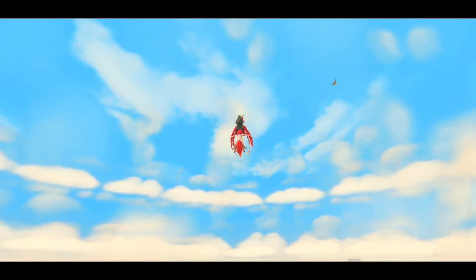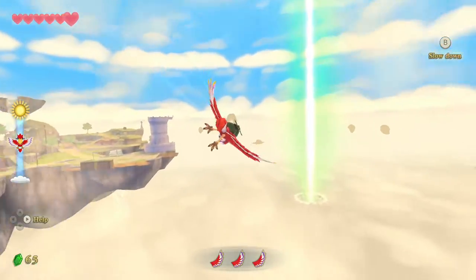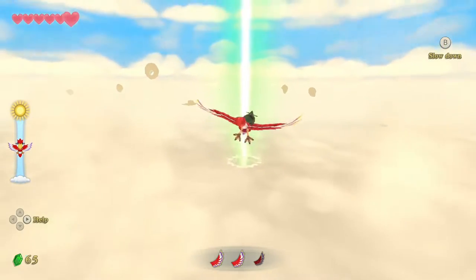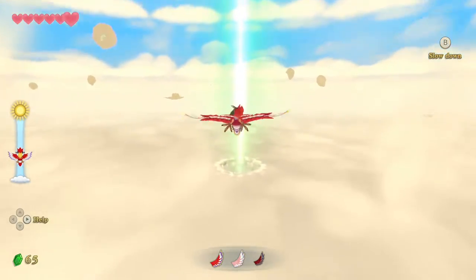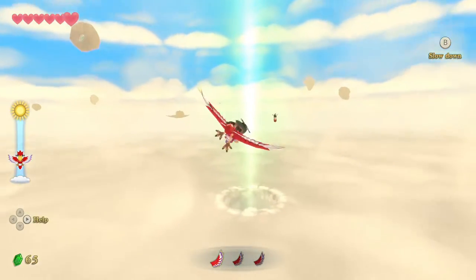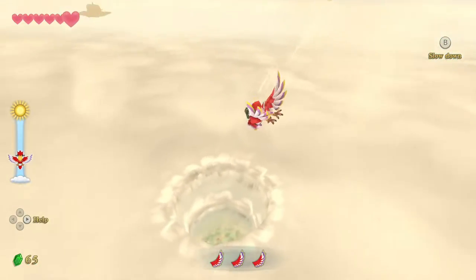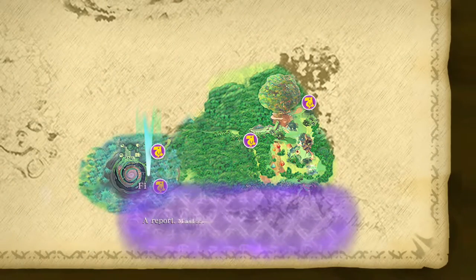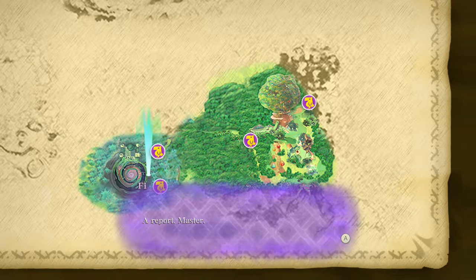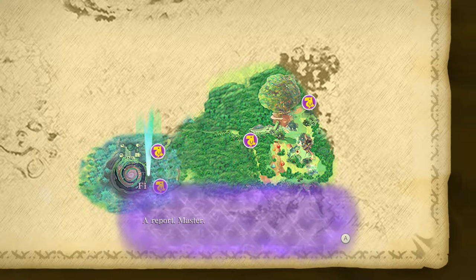I'll jump off and call my loftwing. One of these days I should actually check: can I fall to my death doing this? I'm hoping I can go back without having to transfer. Right there we go — barely into the hole. As I was saying, I'm hoping I can just choose wherever I land because I see some bird statues, so I'm hopeful I can land wherever I want.